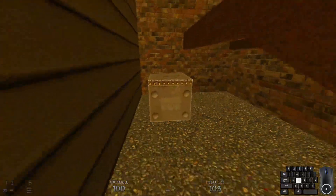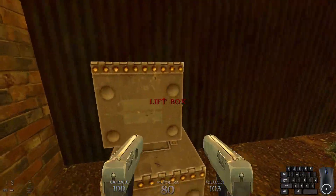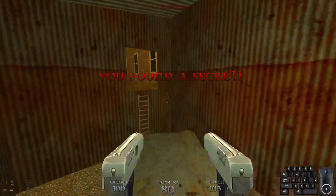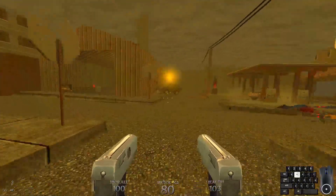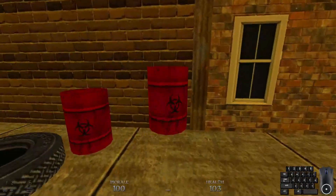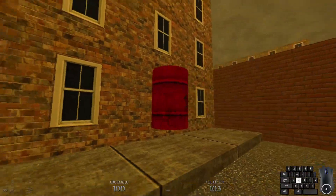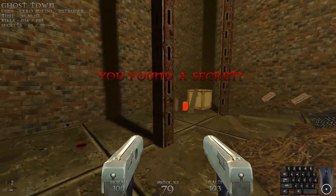Grab both of these crates — boxes, whatever — and jump on top of them. Be careful; the physics in this game can be a little janky. Not like Postal 2 levels of janky, but still a bit janky. It's an agreeable level of jank. But let's get inside that building we were just blasting the rats from, by blowing up that crack in the wall right there.